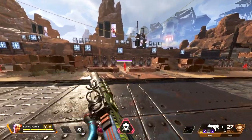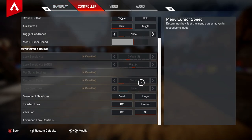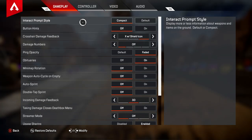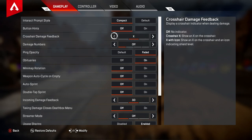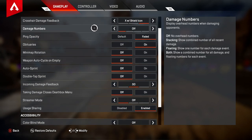Without wasting any more of your time, here are my advanced settings for Apex Legends. We're going to go through each category. Your interact prompt style, you're going to have that set to compact. Button hints, you're going to have off. You want the crosshair and the shield icon, because having the shield icon is very useful, especially if you have no damage numbers on. I like to play with no damage numbers on in pubs, purely because I don't worry too much about how much damage I'm doing — I just shoot them until they die.